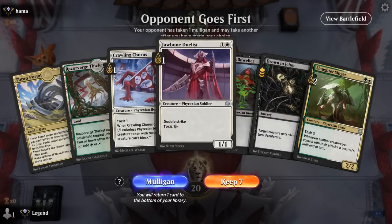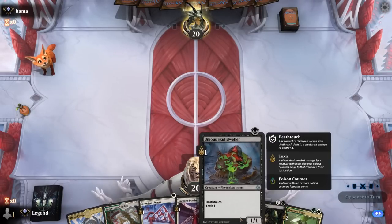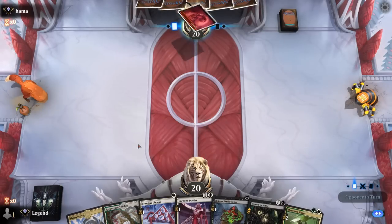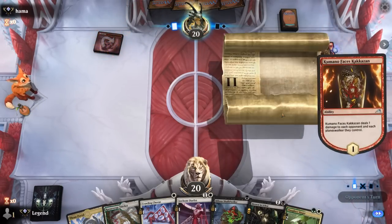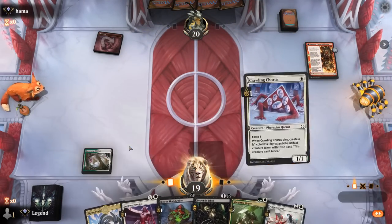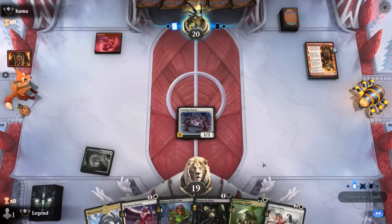We're on the draw. Hand seems acceptable. We'll have to make a choice on Thran Portal — whether to name black or if we want to cast Slaughter Singer. Probably makes more sense to play it on black. Up against a Mono Red deck with turn-one Kumano. No Skrelv's Hive, which would be one of our better cards in this matchup, but Sentry can be quite useful too.